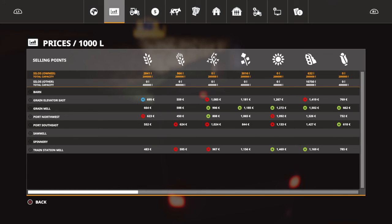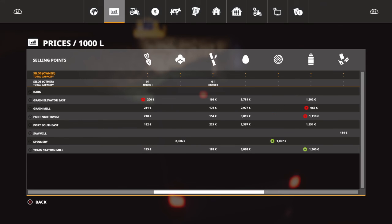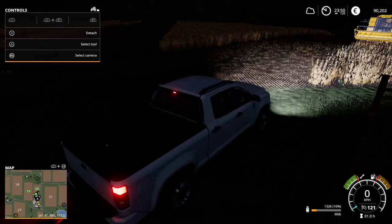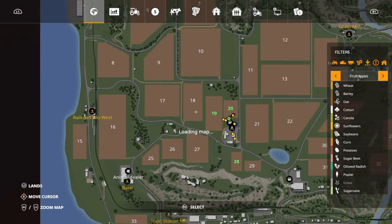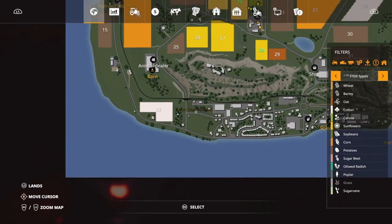Go into this little thing right here, go over to milk. The one that sells the most right now is the train mill station — that's the one that sells the most, so that's the one I want to go to. There we go, right there is where I want to go.